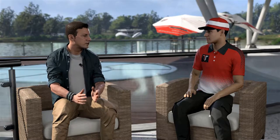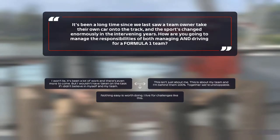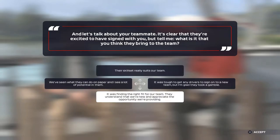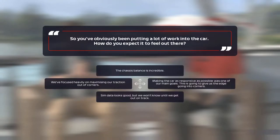Will Buxton thanks the team for the visit and jumps into questions. It's been a long time since a team owner took their own car onto the track, and the sport has changed enormously — how will they handle the dual responsibilities of managing and driving? Will also asks about the teammate, what they bring to the team, and how the car is expected to feel out there given the work that has been put into it.